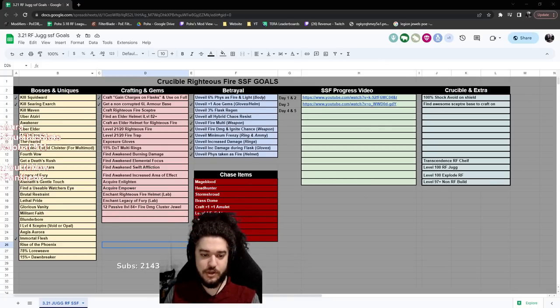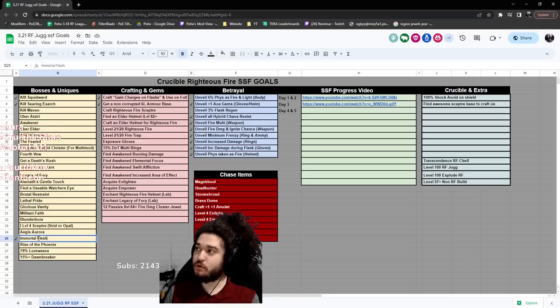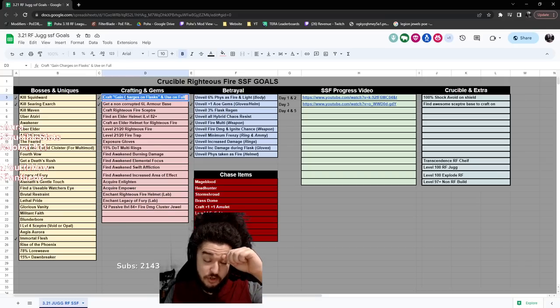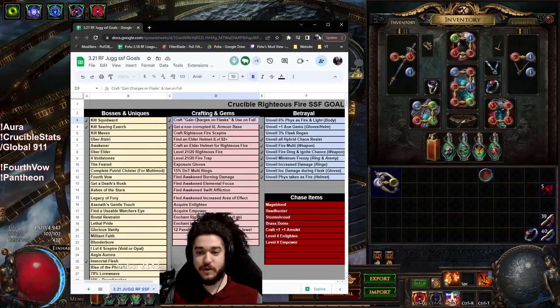So if you are looking at this list with me, yesterday I was meaning to make an update video but I just didn't really have enough time, so I'm combining four and five. We killed Squidward, also known as Eater of Worlds. We killed Exarch. I have found two Immortal Flesh Belts. We have acquired multiple Six Links. I have started crafting the gain charges on my flasks, and we've gotten some gear upgrades as well.